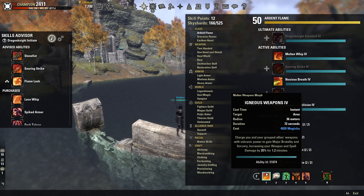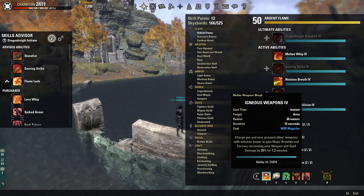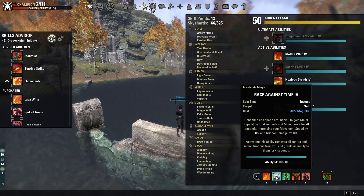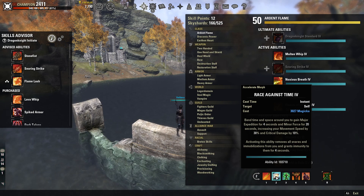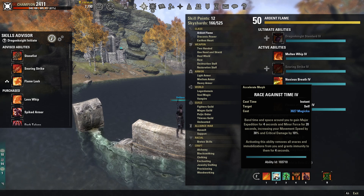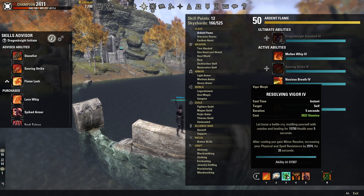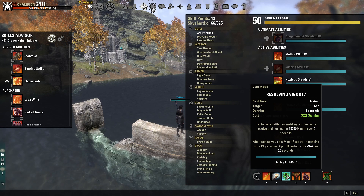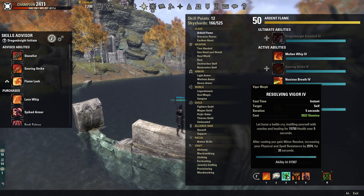Our back bar: Igneous Weapon is your source of Major Brutality and Sorcery, increasing weapon and spell damage by 20%. Race Against Time is your snare removal — a good way to get through all the AOEs on the ground — and it gives you Major Expedition and Minor Force, increasing movement speed by 30% and critical damage by 10%. Resolving Vigor is your main heal over time — a five-second heal that gets you back to full health quickly, and it gives Minor Resolve, increasing physical and spell resistance by 3k.